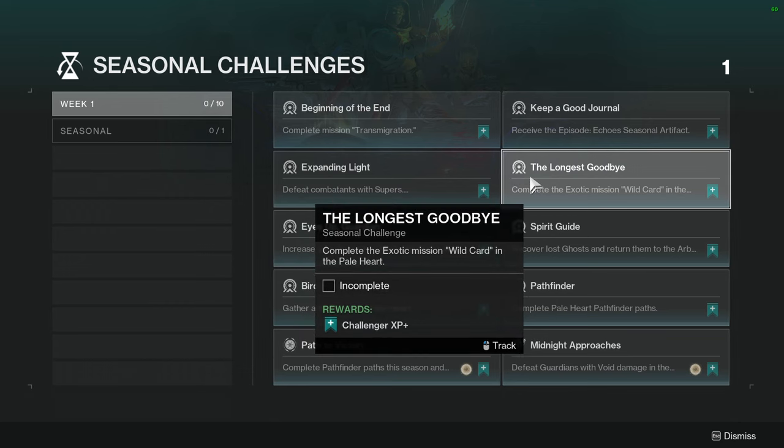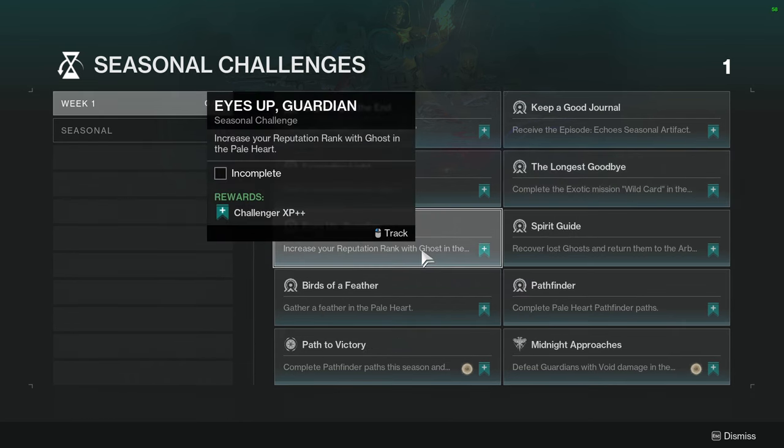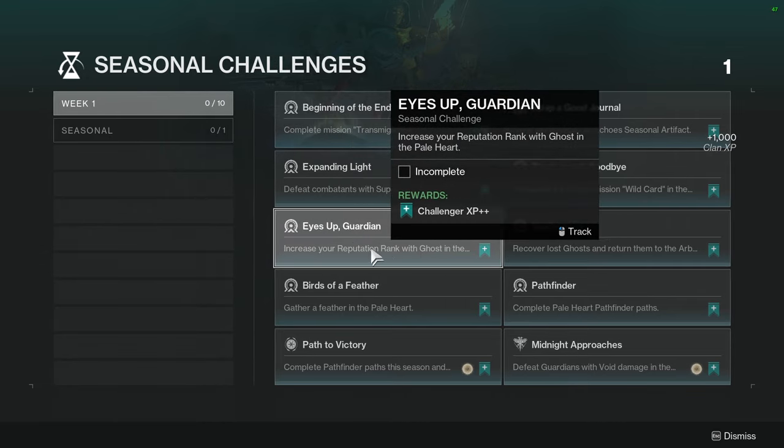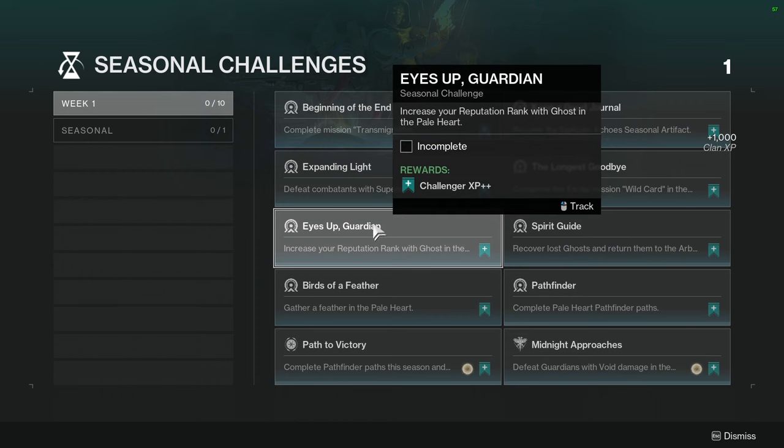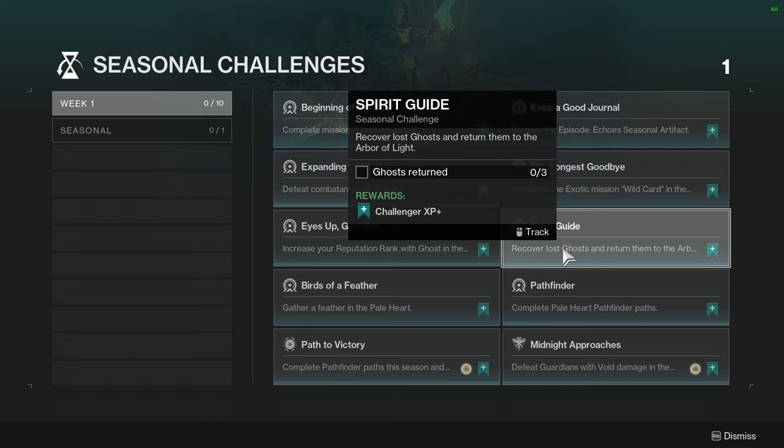The Longest Goodbye — complete the exotic mission Wild Card in the Pale Heart. I'm probably going to cry with this one. Eyes of Guardian — increase your reputation rank with Ghost in the Pale Heart. This is most likely going to be how we get the new armor for the expansion, which I'm super hyped to do. Spirit Guide — recover lost ghosts and return them to the Arbor of Light. So, collectibles.